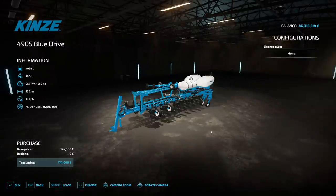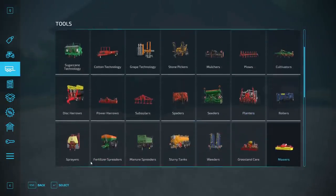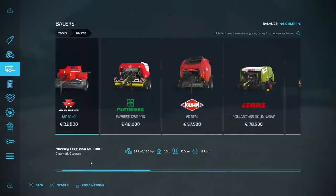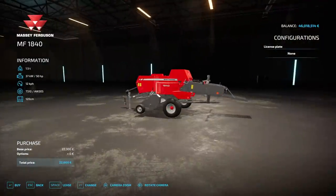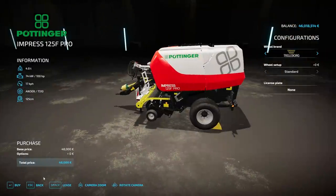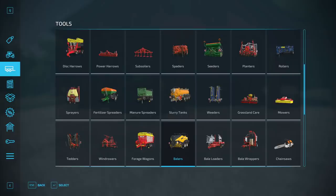The Kinze — this is another center-fill big giant 24-row, 60-foot. Balers — an inline baler like this is pretty common around our area. My dad used to own one exactly like that. We don't really got a U.S. American version baler though — I don't really see one around here.